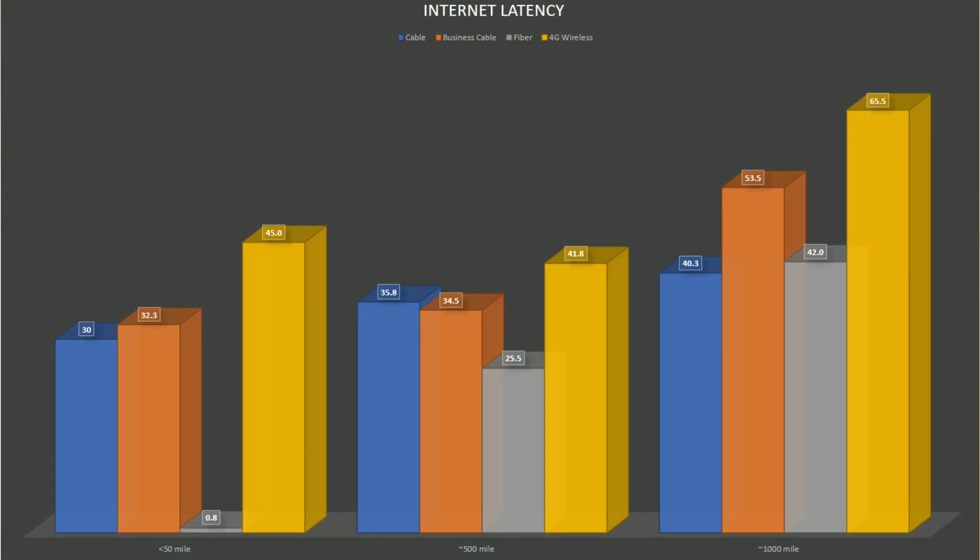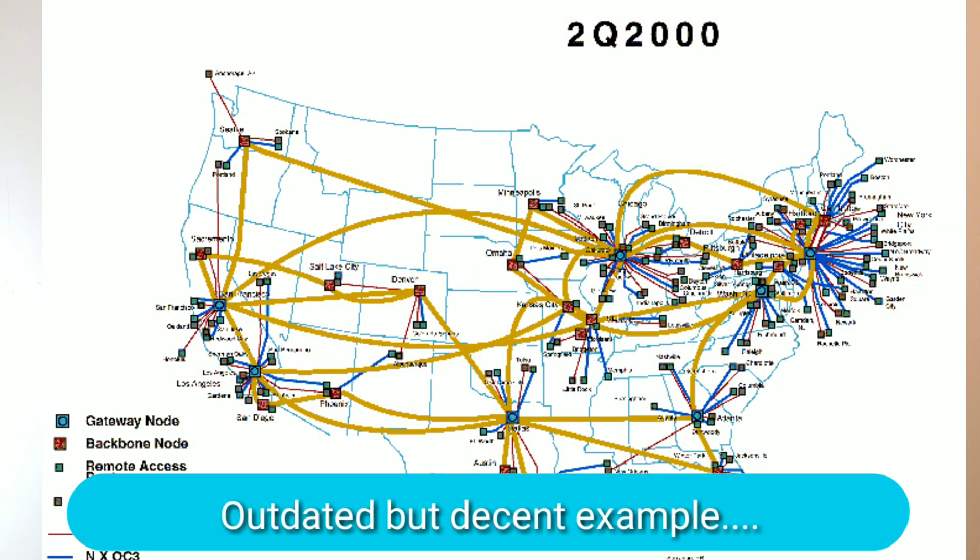The key takeaway is that fiber does have an advantage that persists all the way to about the 500-mile radius. Cable is surprisingly consistent — it doesn't add much latency as distance grows, only around 5 milliseconds between the 50-mile, 500-mile, and 1,000-mile steps. Maybe Comcast is investing in higher-end backend infrastructure connecting different regions of the US to major data center hubs to compensate for running on a cable connection.